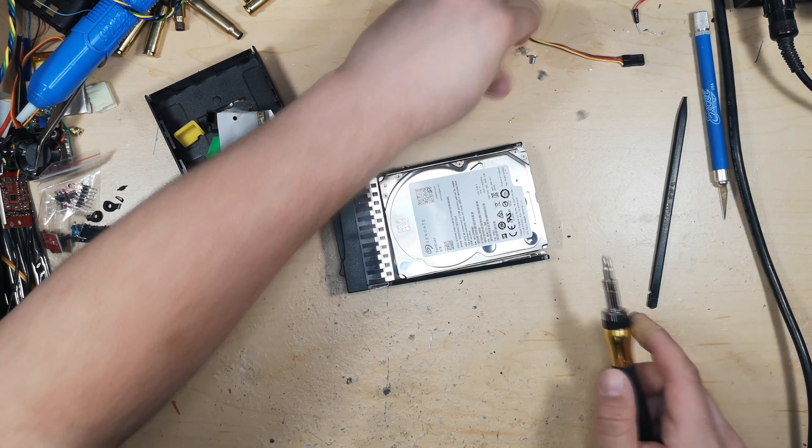We have our second drive shucked and in a caddy — that's 10 terabytes of storage between the two, plus one already in the server and a 500GB NVMe SSD for faster tiered storage. It's really nice holding multiple hard drives at once since I usually only upgrade one at a time. The brand new drive goes in slot one. I'll have some empty bays since I'm not using a SATA SSD, but there we go — 15 terabytes of storage with the NVMe SSD in there as well. Time to start the software configuration.